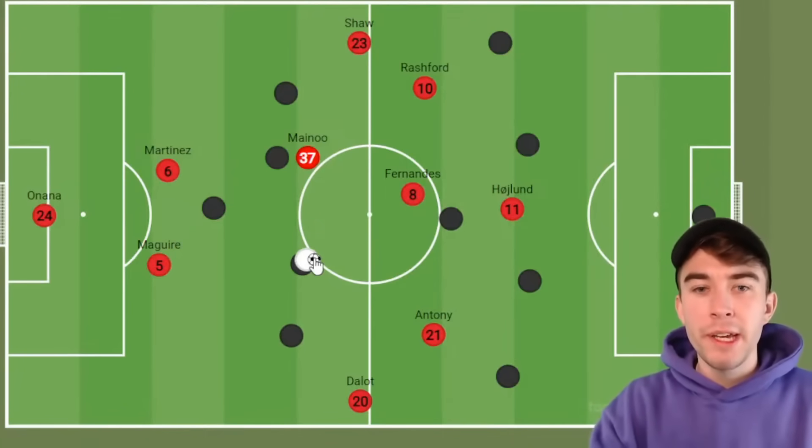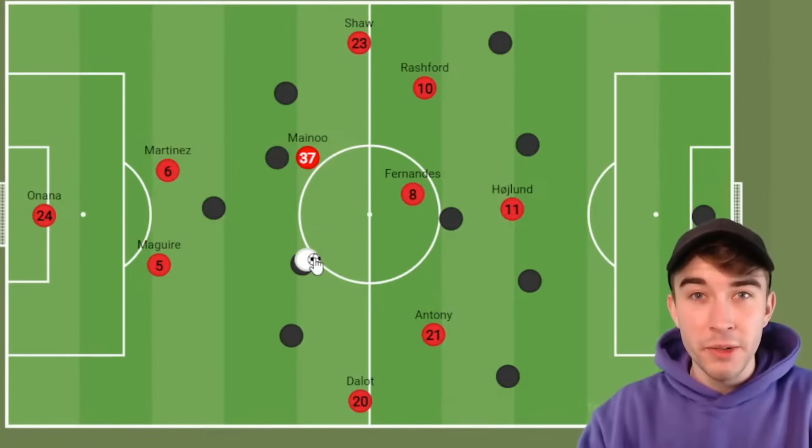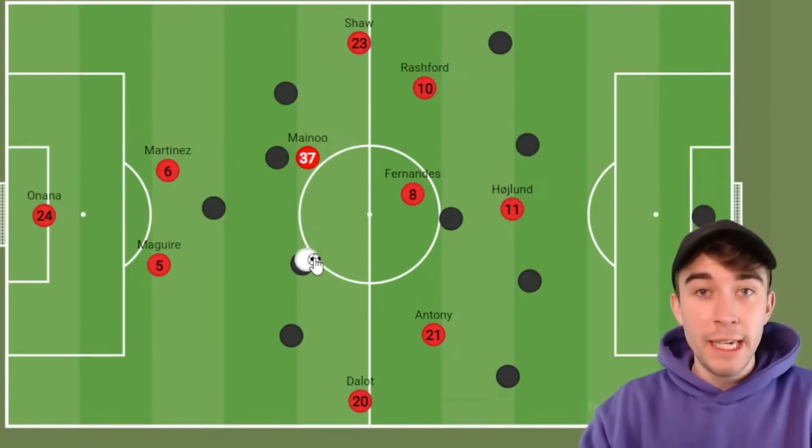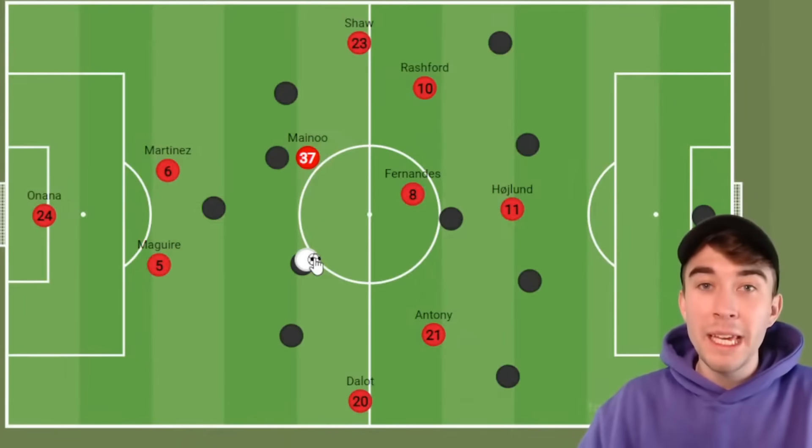Someone who can take the ball under pressure would make this United team in the centre of the park incredibly technical, which is something United haven't had for years. Lisandro Martínez — technical. Kobbie Mainoo — technical. New midfielder — small, technical. It could be a good way to go.